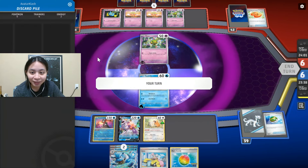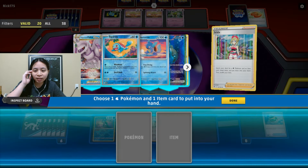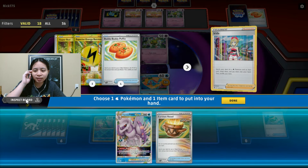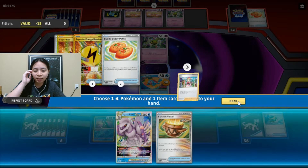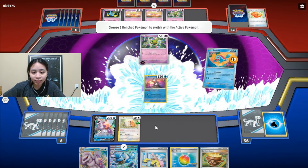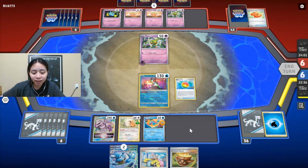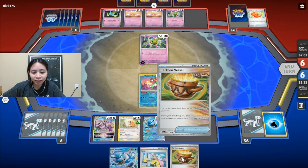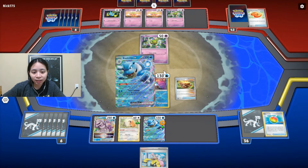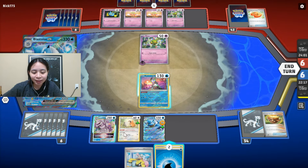We have two in the discard. Wait, we gotta think this through. We're gonna Irina to get the Palkia — I already have Blastoise in hand — and we're gonna get the Earthen Vessel. I think so, actually. We're going to take this away, get the Greninja up, and all the Palkia. Rare Candy, so we could get Blastoise in there. Come on, Blastoise — don't fail me. Get me my two energies. There you are, Blastoise.